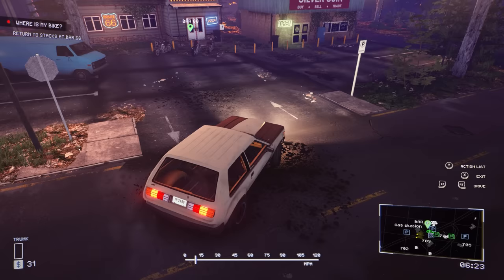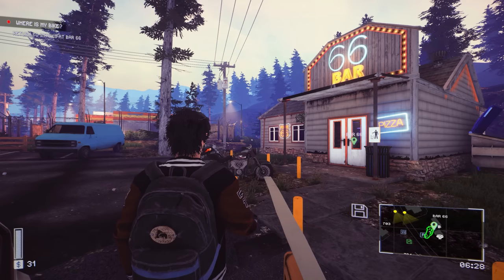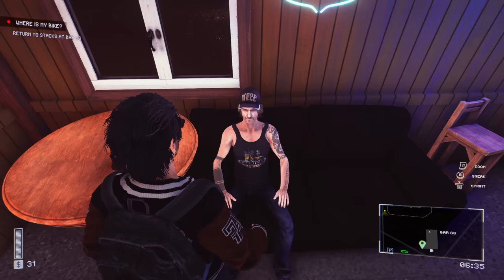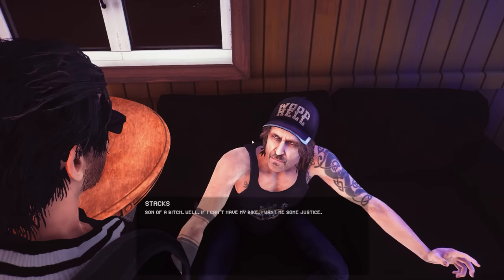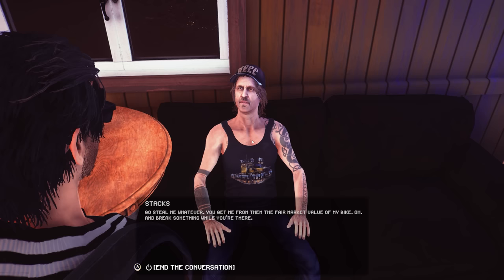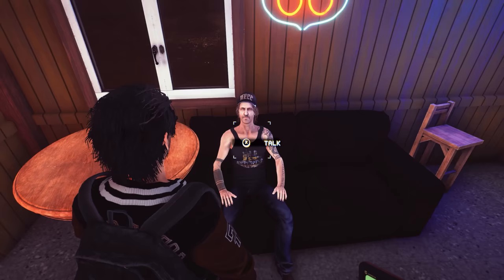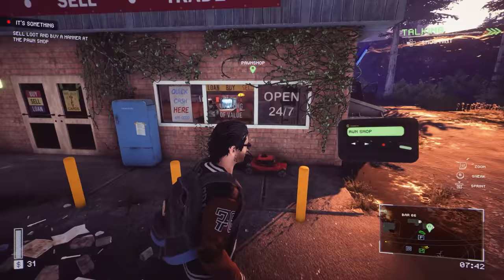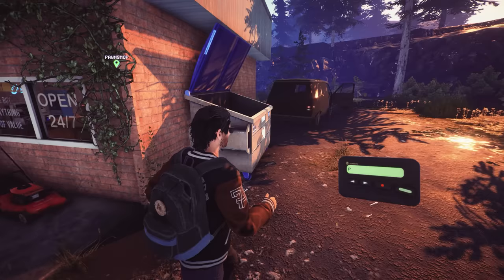Stax isn't going to like that his bike's a pile. There's a silver coin - buy, sell, and trade, I bet you can use that later on. Let's go talk to him. Son of a... well if I can't have my bike, go steal me whatever - get me the fair market value of my bike, and break something while you're there. There's our beeper - reputation, bar 66. You can sell your loot at the pawn shop. Let's go do it - then we have to buy a hammer. This is the pawn shop right here.